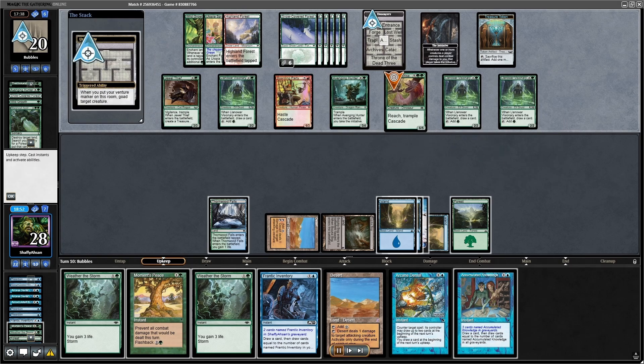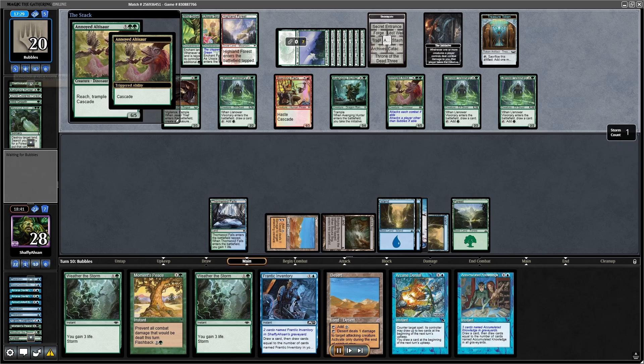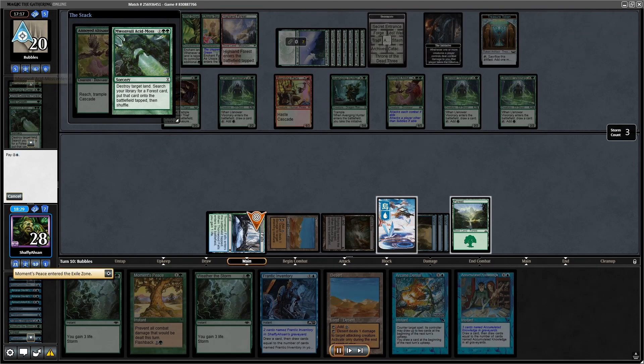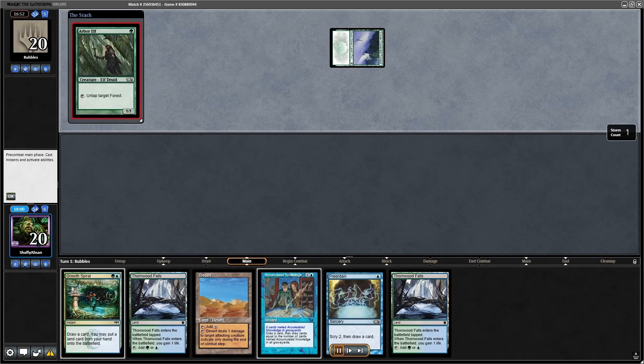I ditch some cards, operate at instant speed, and let them cast spells. They goad one of their creatures and keep going — I don't fully understand why they went that way instead of using the trap mode to make me lose five life, but I guess they figured it wasn't going to work given everything I'm doing. I Arcane Denial one of their spells and they get really tired of the situation. They don't think they're getting anywhere, and before I even mill them out they give up. That's tilt.